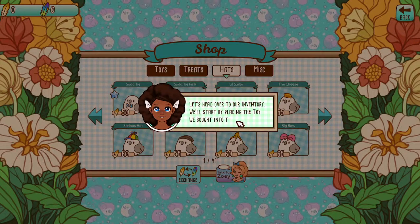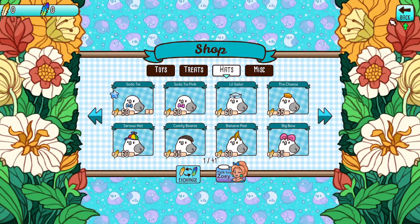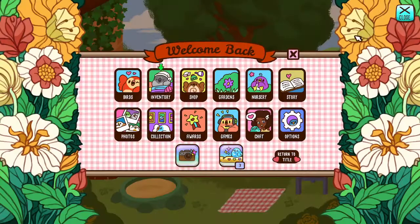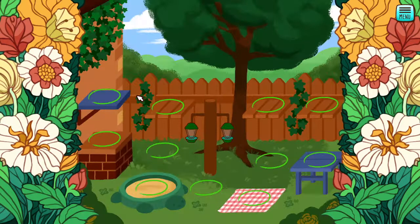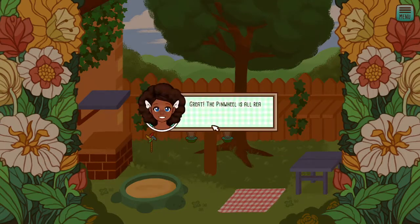Let's head over to our inventory and start by placing the toy we bought in the garden. Inventory — this is super cute. I'm going to put it here in the grass where it goes. The pinwheel is all ready for the birds to enjoy. Now a bird will visit this spot. The more toys in your garden, the more birds will visit. No toys, no tiny birds — don't forget that.